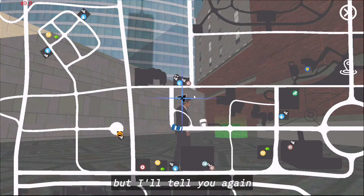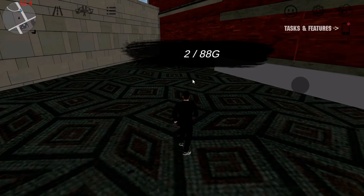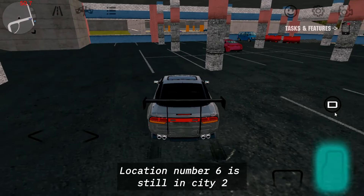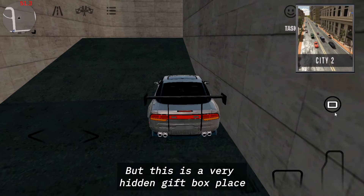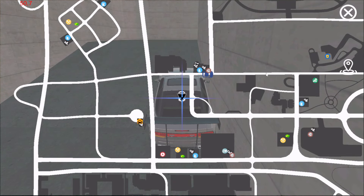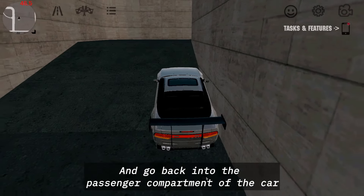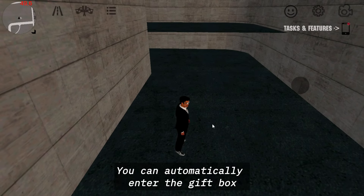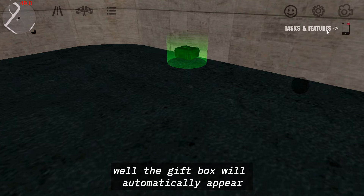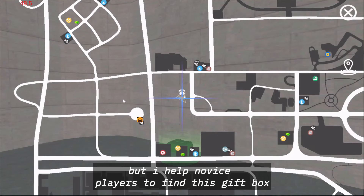I think you know this place, but I'll tell you again — I'm afraid new players won't know where this gift box is. Continue to location number six, which is still in City 2, but this is a very hidden gift box place because it is under the stairs. How to pick it up is quite easy: you just park your car like this, then get out of the car, go back into the passenger compartment of the car, then get out again — you can automatically enter the gift box. Then you just walk 10 steps forward and the gift box will automatically appear. This gift box has never been changed in its place; I help novice players to find this gift box.